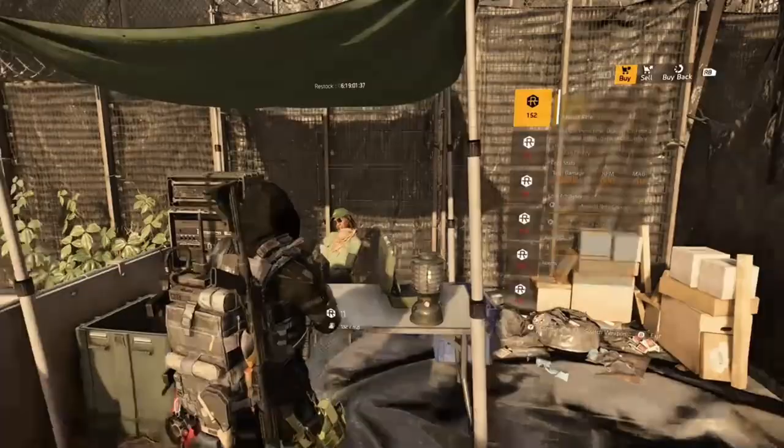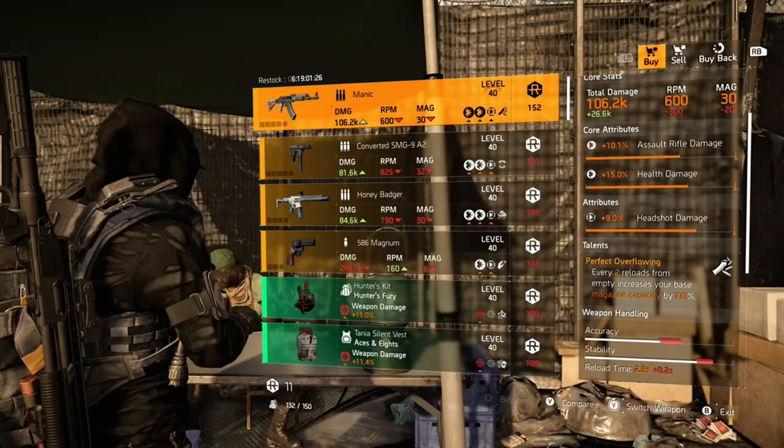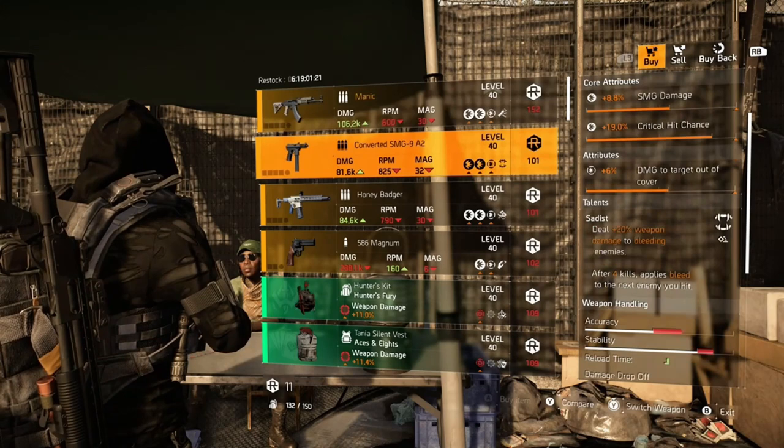At DZ South we have the Manic: 10.1 assault rifle damage, 15% health damage, 9% headshot damage with Perfect Overflowing. Every reload from empty increases your base magazine capacity by 100%.